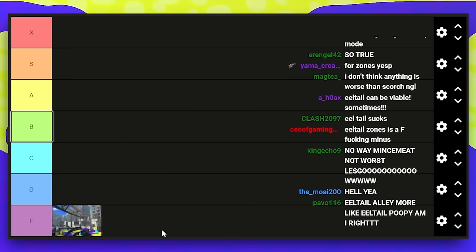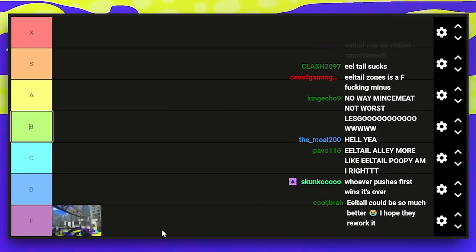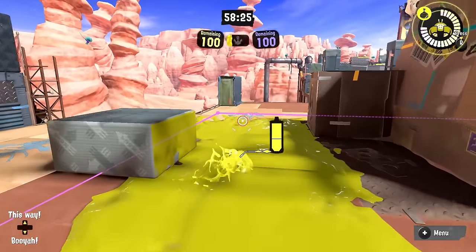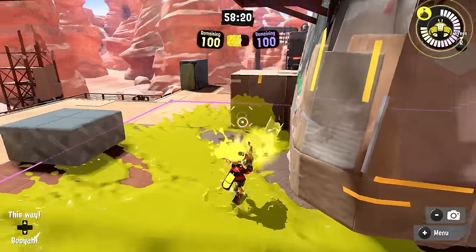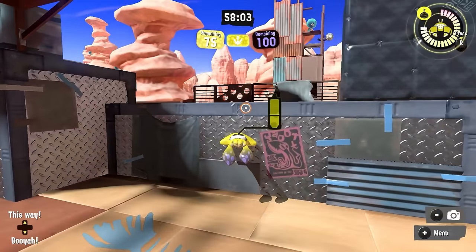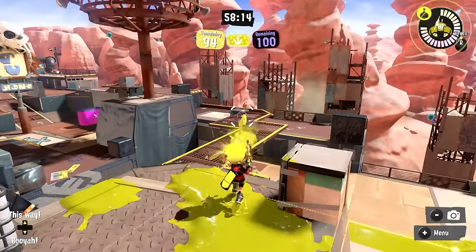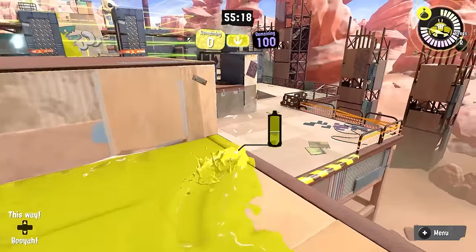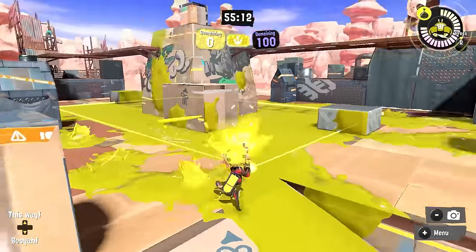Everything about Eeltail Alley feels awful — it's a hallway, lockout heavy, and one of the more limited maps in terms of weapon viability. Right behind it is Scorch Zones with the worst zones layout. It's an incredibly difficult zone to cap. The top mid can be very annoying. If you ever push past the bridge, it's basically awful. If you're retaking, you're dropping in and never going back because it's basically impossible to walk backward, and despite the size of the map, every option feels incredibly predictable.